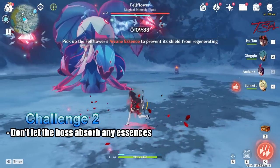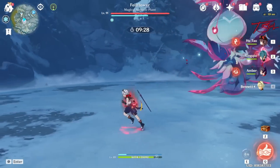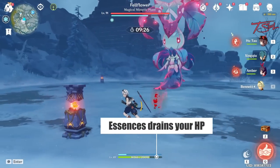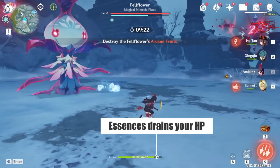Another challenge is to not let the boss absorb any essences, so you'll want to pick these up regardless. The one downside is after you pick these up, your health will slowly drain. This is why we want to bring a healer, because the drain hurts.